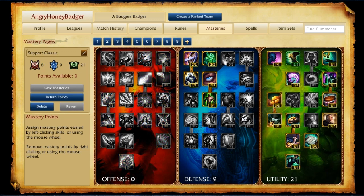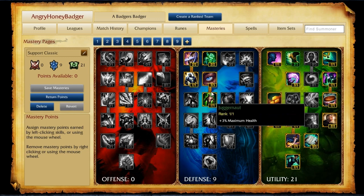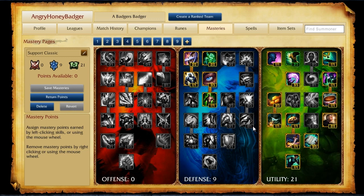The next two pages are support pages. First is Support Classic, a 0-9-21 page for traditional supports like Sona, Soraka, or Taric. Zero in offense, 9 in defense — which almost always means Block, Recovery, Unyielding, Veteran Scars, and Juggernaut — all helpful for durability and survivability in lane and throughout the game. The 21 points go into Utility.